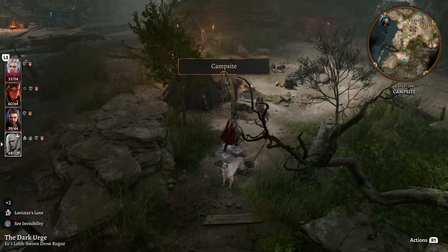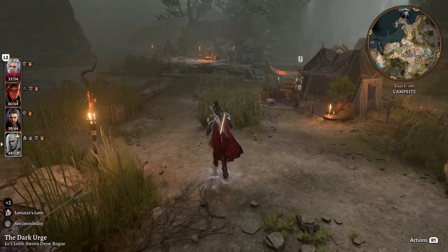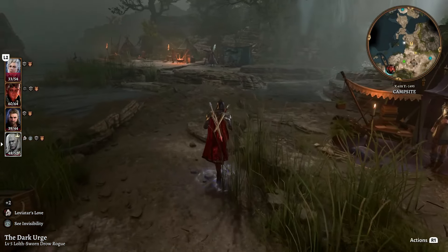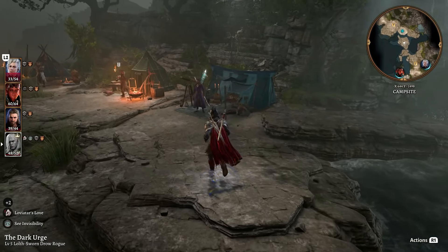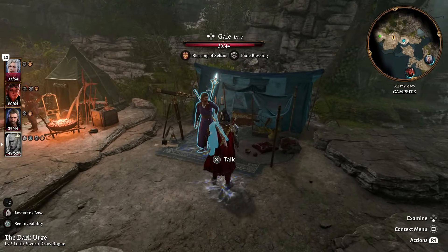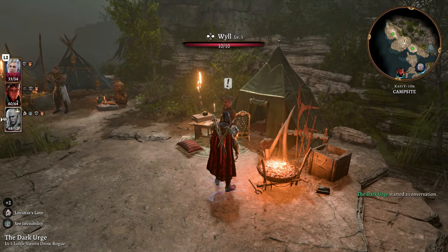Starting off, we're going to head over toward the campsite and talk to Gale. I'm going to kick him out of the team and bring Wyll onto the team, because Wyll has a very high Charisma score, giving him an advantage in talking. That's going to get us around having to fight a lot of the guys around here.